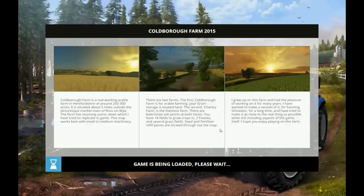Coldborough Farm, let's start. So it's a real working farm - an arable farm in Herefordshire of 253 acres. It's situated about 5 miles outside the picturesque market town of Ross-on-Wye. The farm has stunning scenic views which the creator has tried to replicate. This map works best with small to medium machinery.